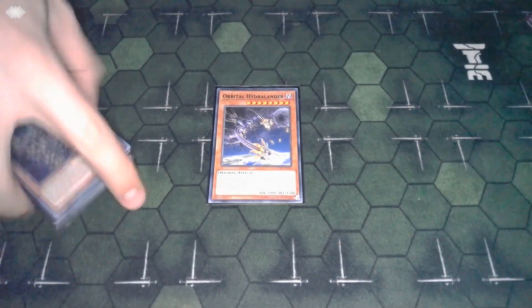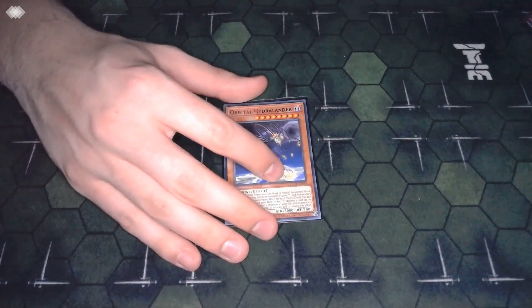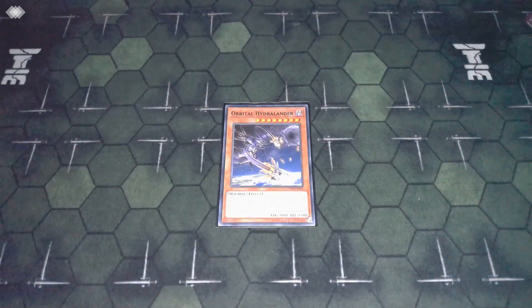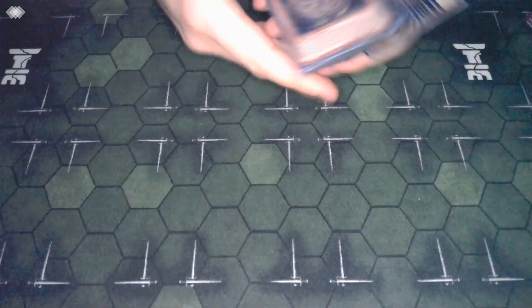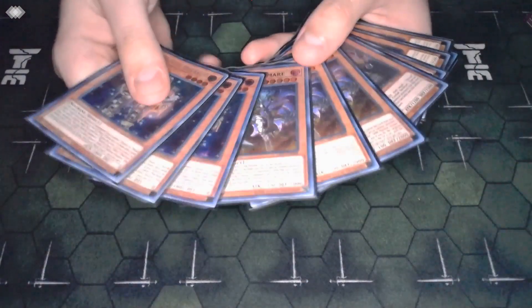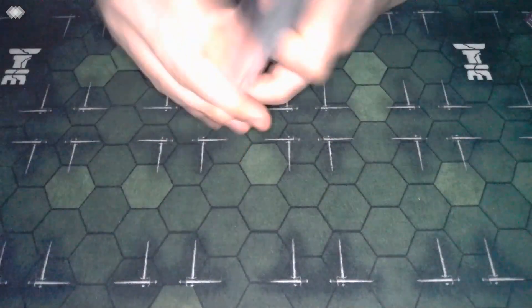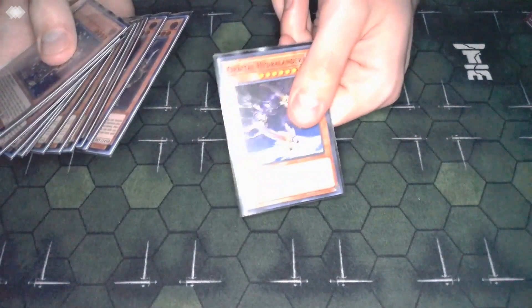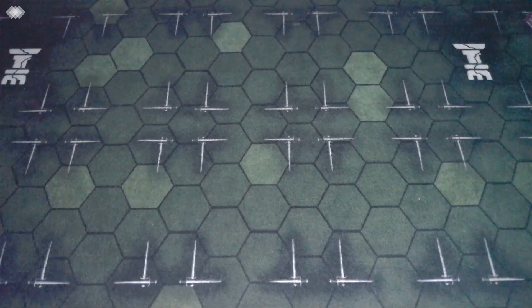We've kind of tailored the deck to build around Hydro Lander, but not entirely. I didn't want to build a bad Orcas list just because I'm playing two to three Hydro Landers and trying to turbo it out at all costs. Just playing one copy - when I can go into it, it's insane. One of the coolest parts is that we can make Orcas effects quick effects, so even if we milled a Nightmare, we could quick-effect chain the Nightmare to banish itself. That way Hydro Lander only checks for two monsters of the same name on resolution, not on activation.